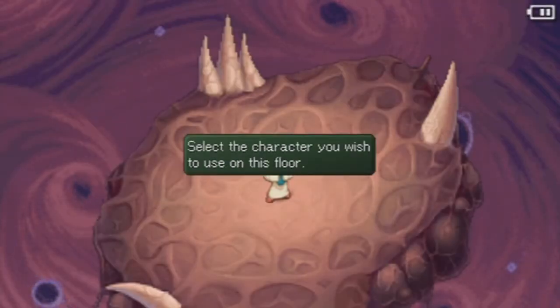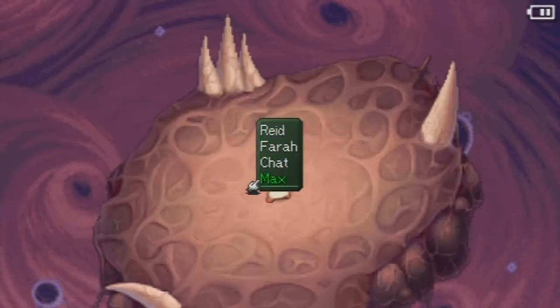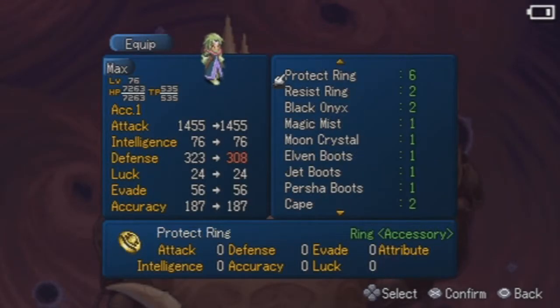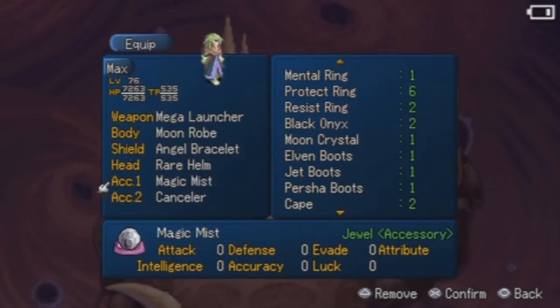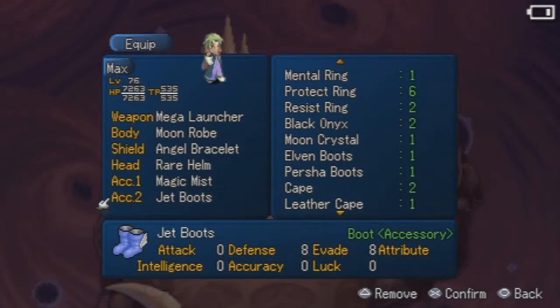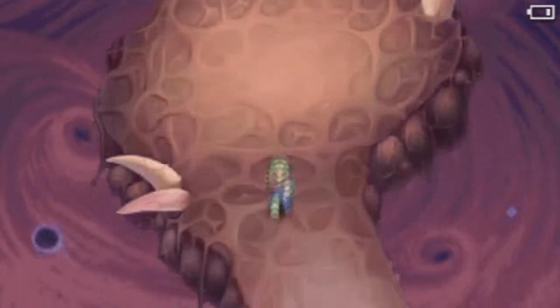On this floor, it's time for maximum manliness — it's Max's turn. I equip the wing boots and the magic mist. Max really needs this since he is so slow.